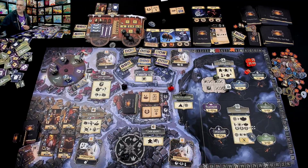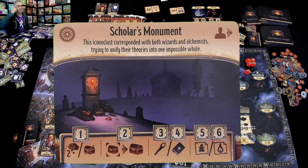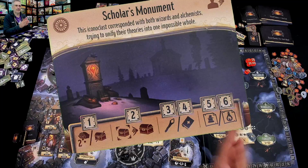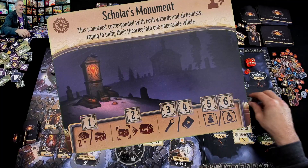He has joined me. Let's find out what happens on the road. It's a scholar's monument — 'The Iconoclast corresponded with both wizards and alchemists trying to unify their theories into one impossible whole.' So apparently we're going to spend the night at the scholar's monument. Let's roll them bones! A six and a one.